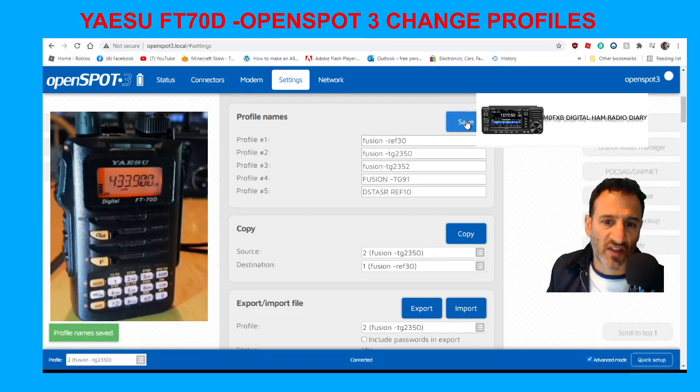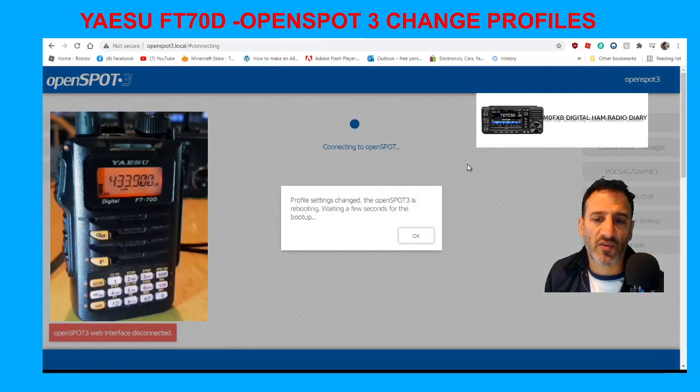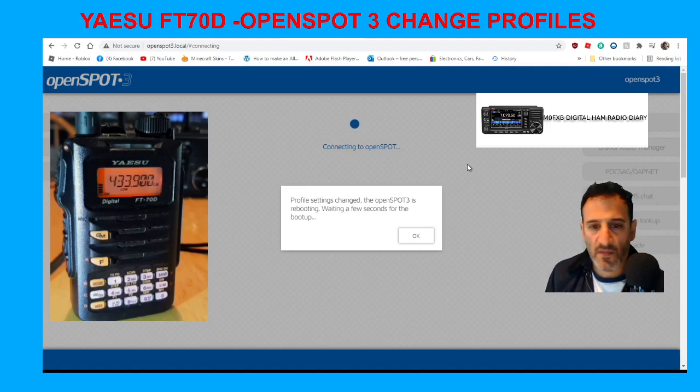What we have to do now is go to profile number four. Go to the top, Configuration Profile, select the gray square, go to four, and click Change. But we still need to run Quick Setup to change profile four to talk group 91. Once this completes, we'll do that, then I'll show you how to change it on the radio.